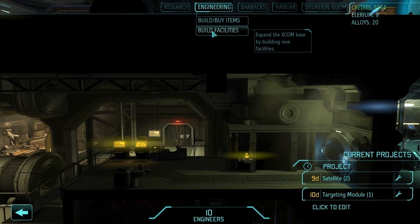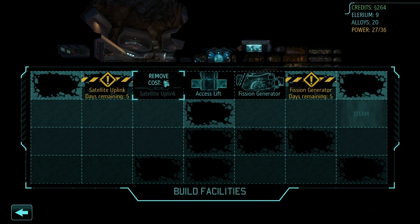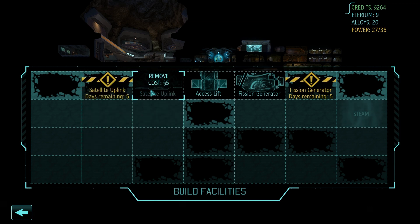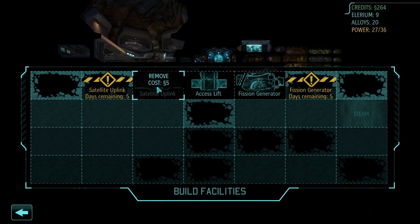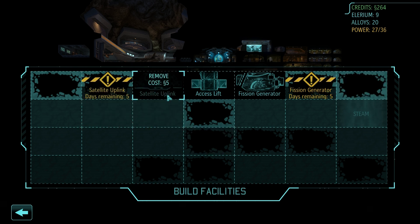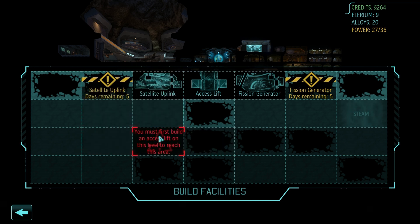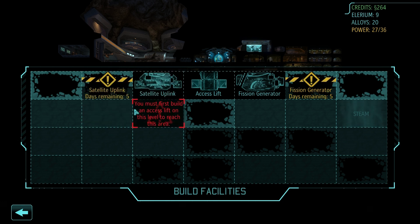Off camera I looked at facilities. Each satellite uplink gives us one satellite — it's two in vanilla but only one in this mod — plus one per adjacent uplink. My plan is to have one here, here, here, and here, and once they're all four in a square that should be three each, giving us twelve satellites altogether. There are sixteen countries, so if we need to we'll expand further down and add two more. We'll eventually get a Satellite Nexus which should provide more than just one.